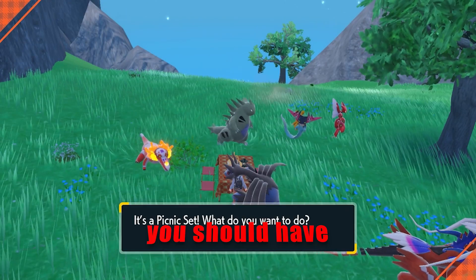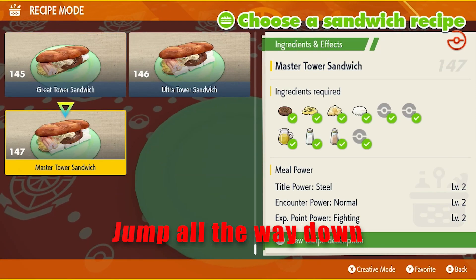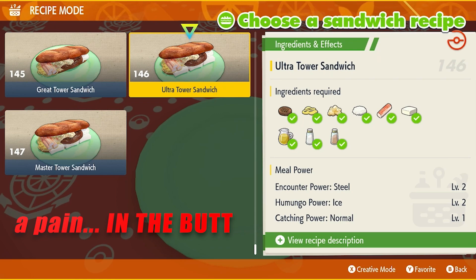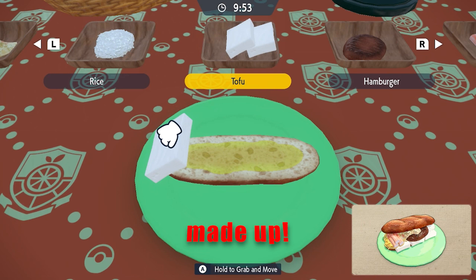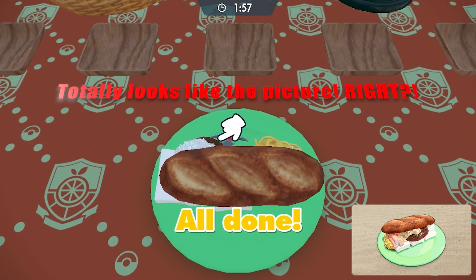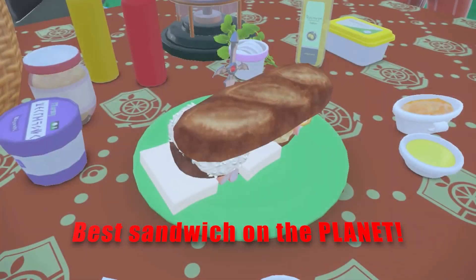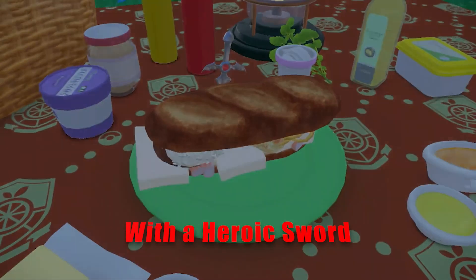By now you should have all the master sandwiches unlocked. Jump all the way down to the bottom and go to the Ultra Tower. It's going to be a pain in the butt to put together. I'll get back with you once this sandwich is made up. Totally looks like the picture — best sandwich on the planet! With a heroic sword, just for good measure.